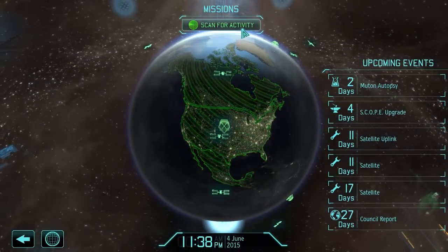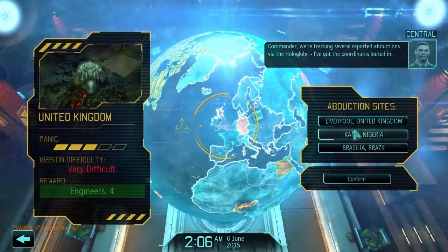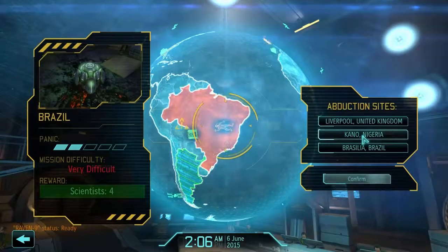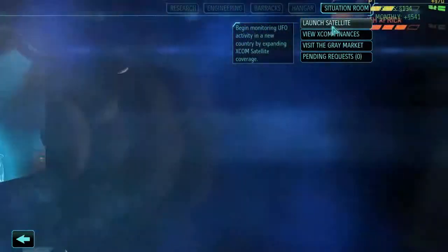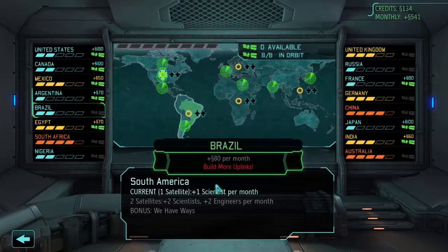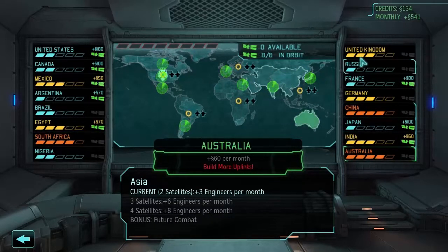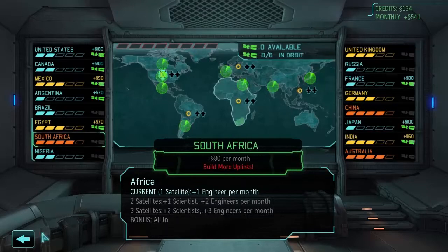When the muton autopsy is done I'm going to end this part. Scan for activity - view abduction sites: United Kingdom, Nigeria, Brazil, South America, Africa and Europe. If I go to situation room, South Africa is not good - I need more satellites. I would lose South Africa I think if that went through. None in Asia - Europe, Germany might be a bit panicky as well, but I think South Africa is the most important one.